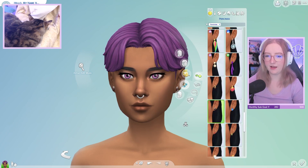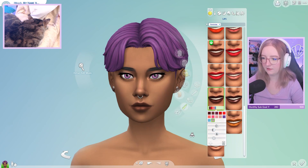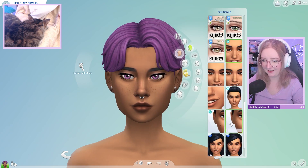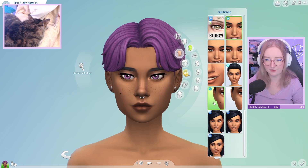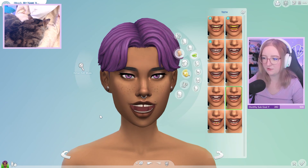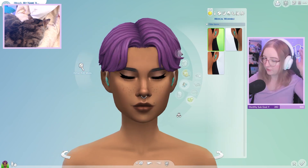Why are all of my founders so attractive? I don't really know if I want this sim wearing too much — maybe just a really light lip. That's kind of cute on them. Maybe freckles — oh, I quite like that! What if they also had a little beauty mark? And maybe a gap tooth?